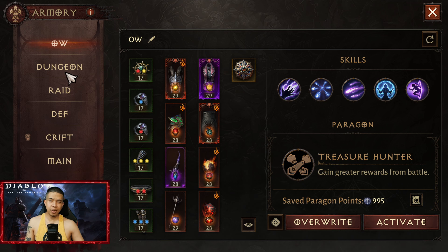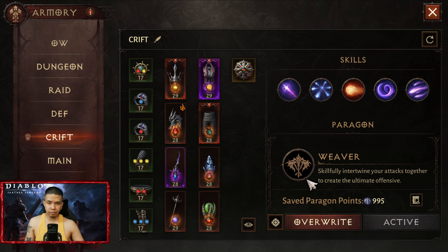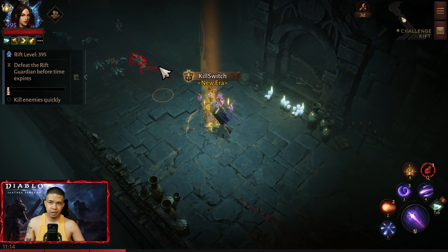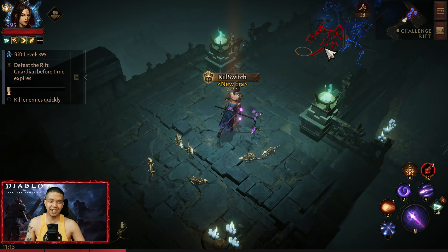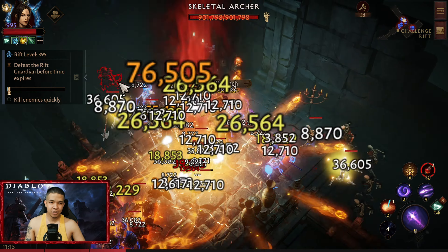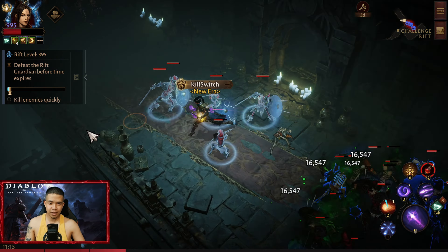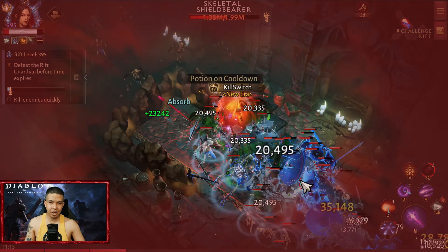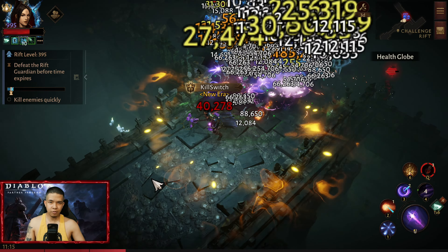For the rotation of these builds, it's pretty straightforward — just use any skill that is not on cooldown. For Challenge Reef, I'll show you guys gameplay. This is only level 395; my current level is 400 already but it's very hard to clear. It will take at least 10 minutes at max. There are a lot of enemies — they got frozen, so this build has a lot of CC. But there is no teleport, so just be careful.